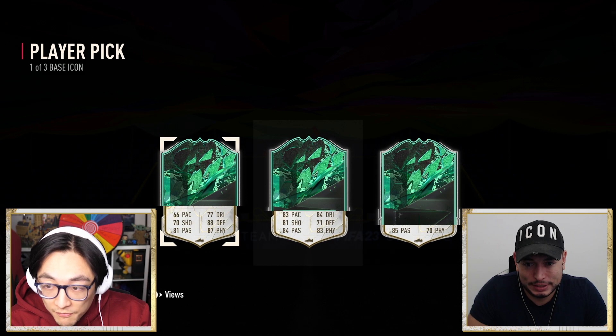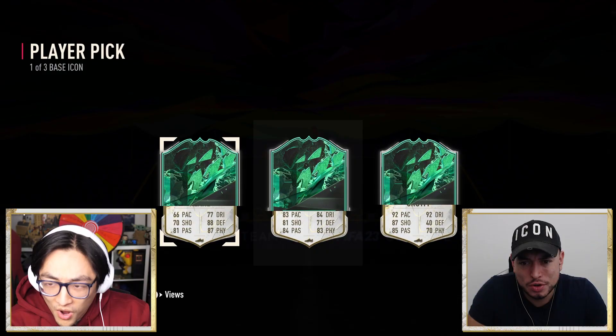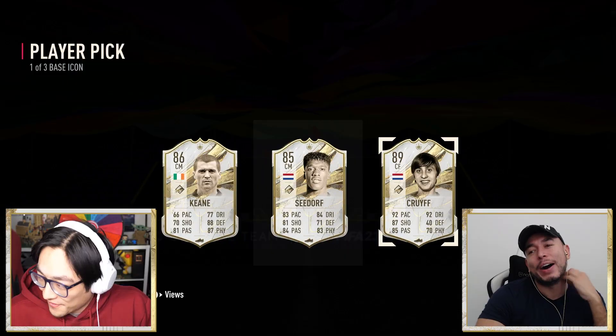The one on the right: 70 physical, 85 pace, 40 defending. That could be really good. Kroif! Yohan Kroif! Well, it's not a free pick - we're going to have to go to the arena and play for it.